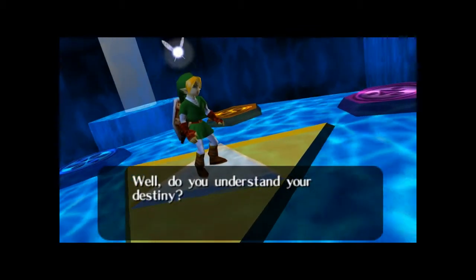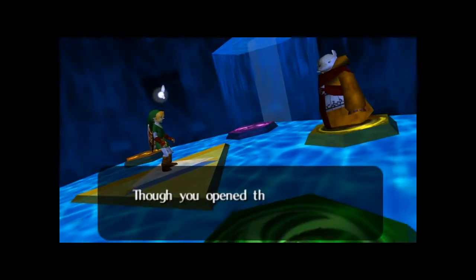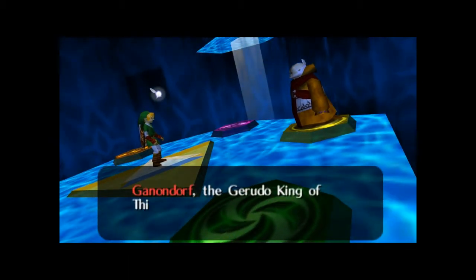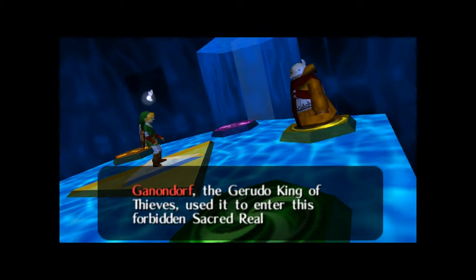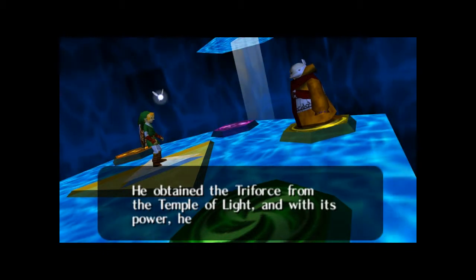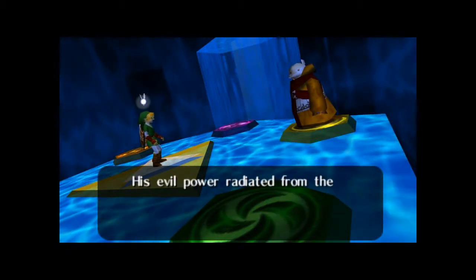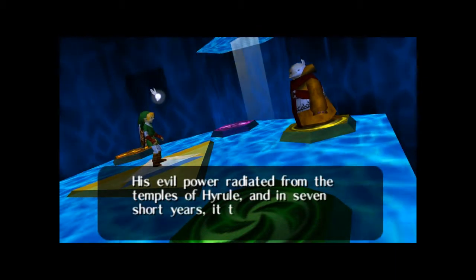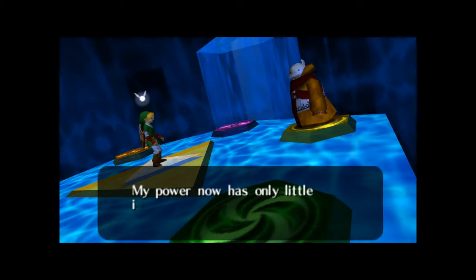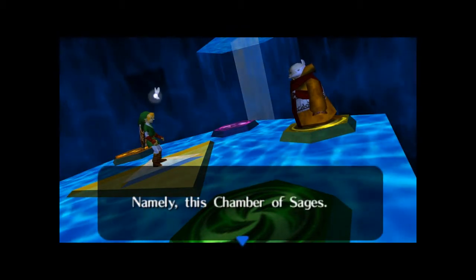'Do you understand your destiny? But remember, though you opened the Door of Time in the name of peace, Ganondorf, the Gerudo King of Thieves, used it to enter this forbidden Sacred Realm. He obtained the Triforce from the Temple of Light, and with its power he became the King of Evil. His evil power radiated from the temples of Hyrule, and in seven short years transformed the land into a world of monsters. My power now has only little influence, even in this Sacred Realm.'